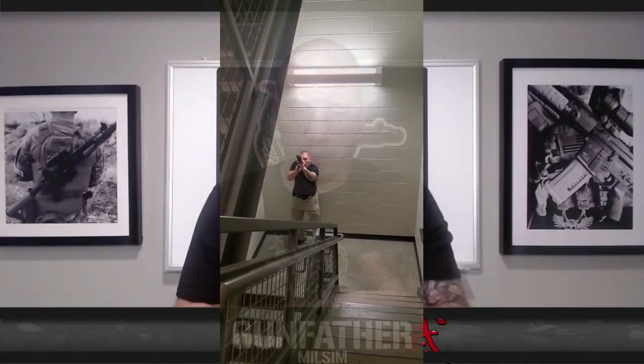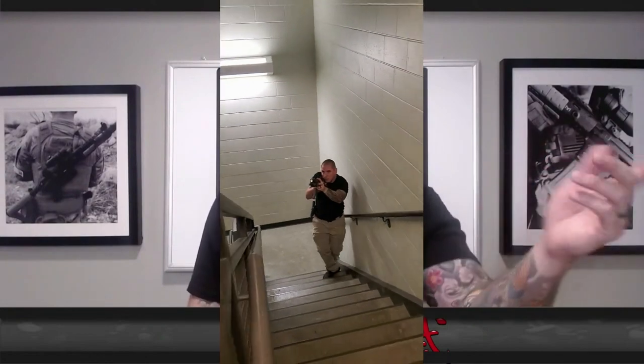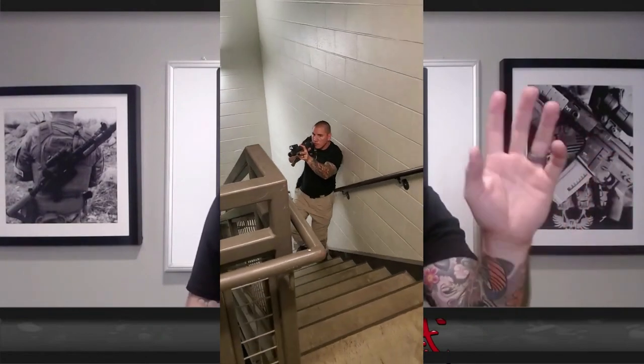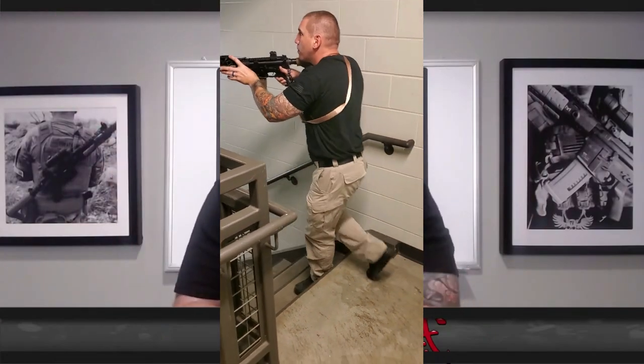What I would recommend on commercial stairwells is staying to the outside as far as you can and slowly clearing up, slowly pieing for the next landing. At one point when you're going up, you have to turn and clear the next landing - use those pivot points as you would with any other room or hallway. You just have to be careful with the footwork because you're going upstairs. Going down is much easier since you can see your feet. Stick to the outside of the stairwell so you don't get exposed to that center column.